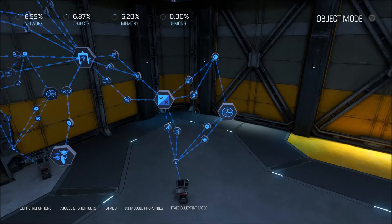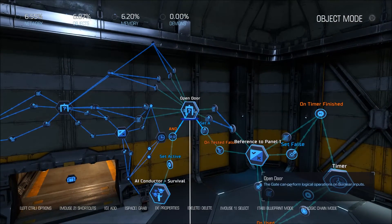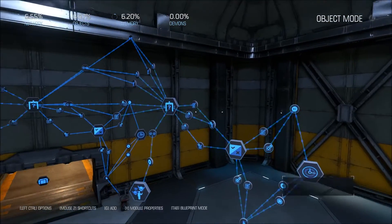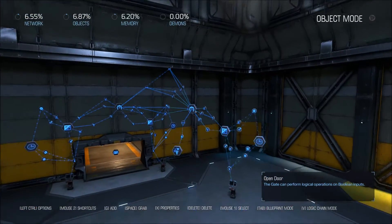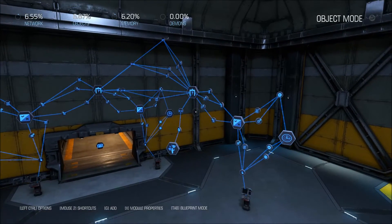It works in the same way. When this is tested true, it's going to set gate value A to true. And then when the timer runs out, it's going to set this to false and test it, which means it's going to set gate value A to false. Both need to be true in order to trigger what I want it to do.